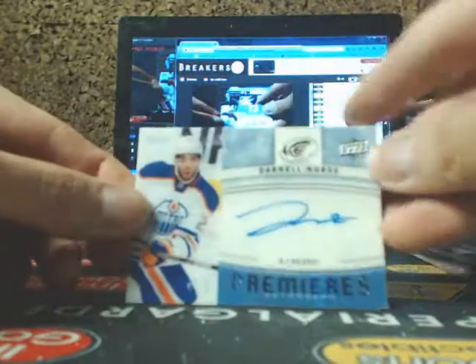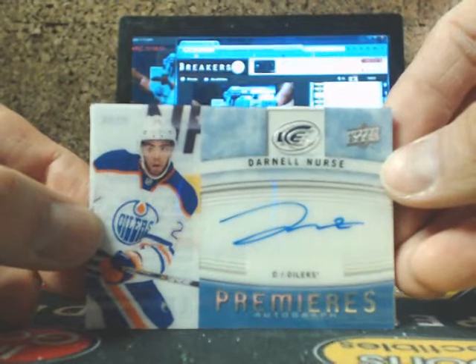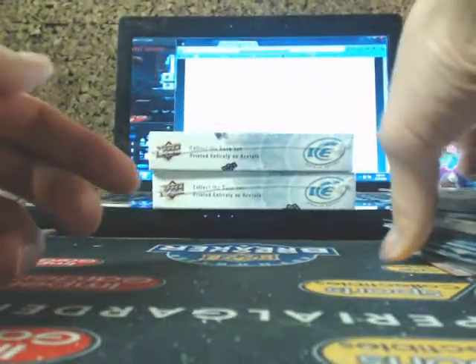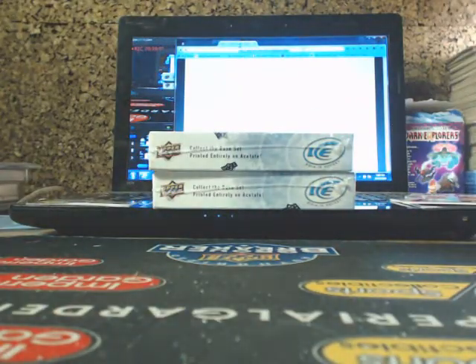Zach Parise, and the Glacial Graffs going out to the Edmonton Oilers of Darnell Nurse — going out to Mark. And Craig Anderson. On to our final two boxes here.